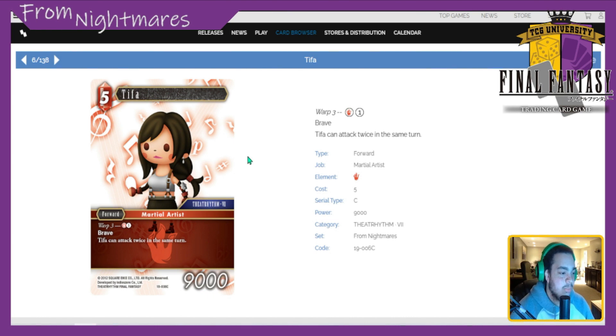Next is Tifa — 5 CP 9k, Warp 3. Pay a fire and any color: she has Brave and can attack twice in the same turn. She's a Martial Artist. Tifa is generically good — if you're looking for deck filler, a two-of is totally fine. I'd put Tifa at a 4 to 4.5 depending on the deck. If you're building an archangel deck to get double damage with Tifa and Ace, she's a 4.5 there. The Warp ability is really nice — basically giving her haste — since her biggest issue is five-cost cards getting shut down by Porum.